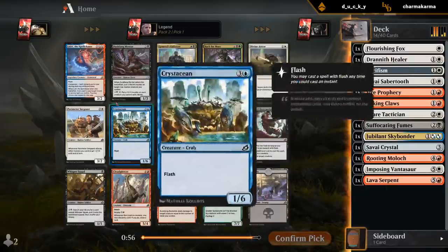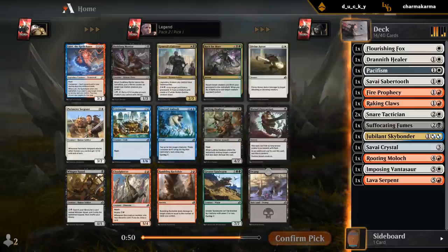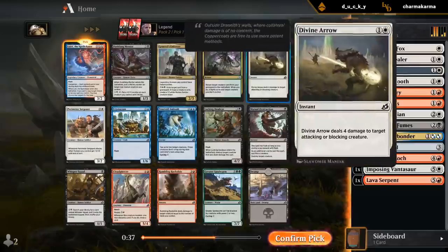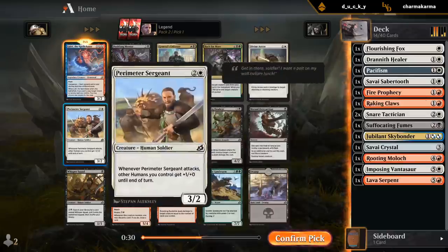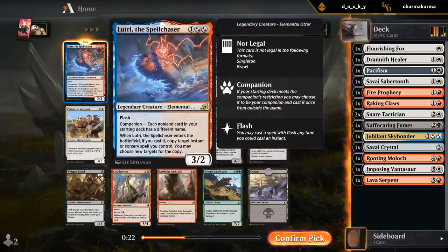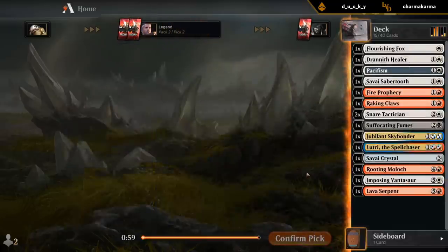Second pack. Lootry is going to be a little bit difficult to support if I want to play multiple Snare Tacticians, but it is a free 3/2 so maybe it's worth it to cut a Snare Tactician and just play all one-offs. The alternatives are Divine Arrow, medium removal, and Rock Slide, which is probably not amazing in this deck. I think it's still worth it to get a free 3/2, and if I get three or four more Tacticians I'll reconsider.